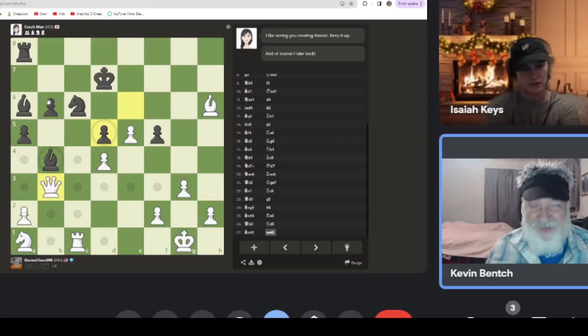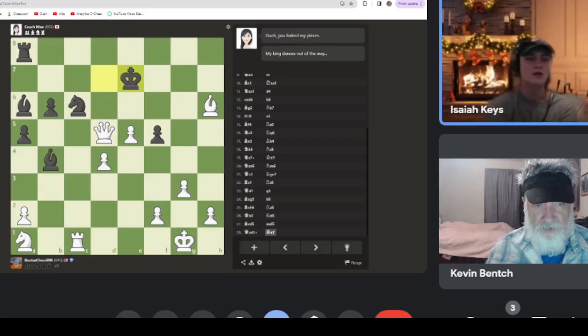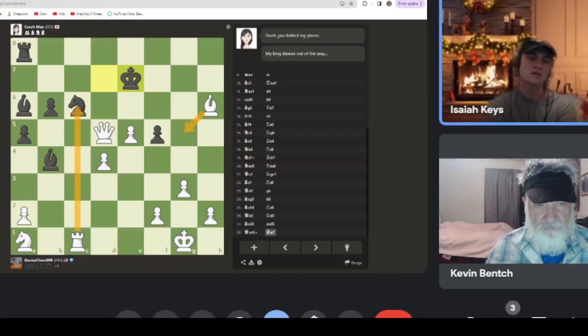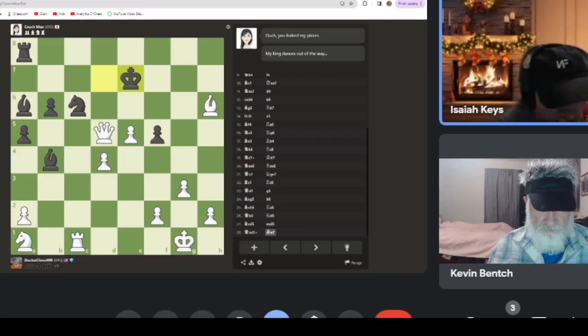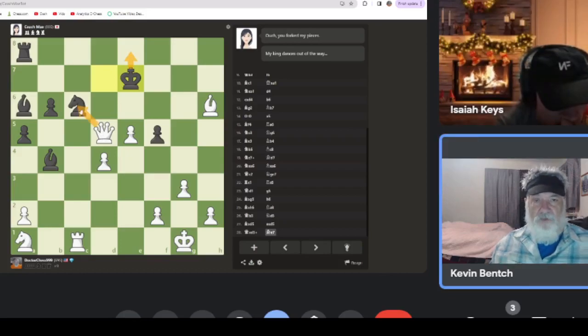Let's put him in check. He goes there so we get the knight for free - I just want to make sure there's nothing better. We could take the knight and start walking him toward checkmate, or put him in check here. Then if we advance this pawn we'd have him in checkmate with the queen. If we could get him to go there, we go here and fork the king and rook - that'd be fun.